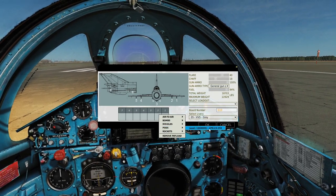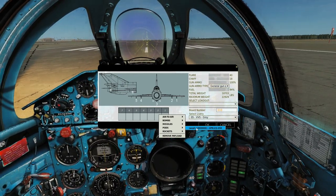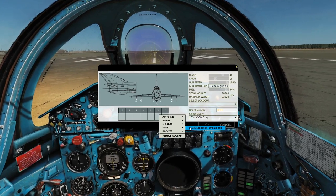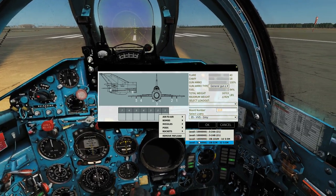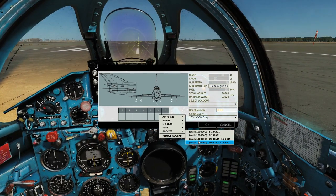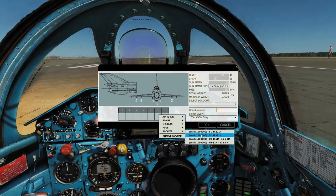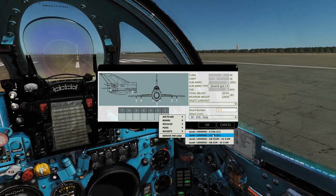We can also carry a UPK-23 gun pod — a 23mm cannon, a really good Russian cannon, usable against ground or air targets. On board there's also an internal cannon with limited ammo. For rockets, the UB-16 and UB-32 pods — the number denotes how many rockets are in the pod — are mainly anti-infantry and anti-light armor. The S-24 is a single high-caliber, very damaging rocket effective against structures, runways, and ships. There's an A and B version with different warheads.